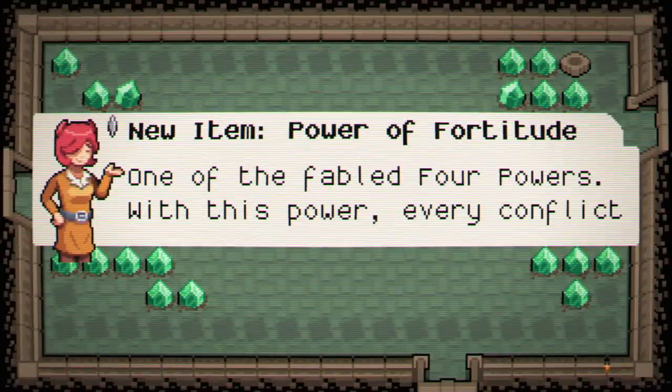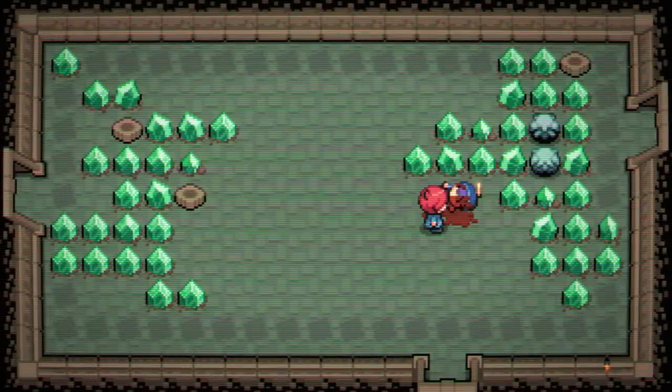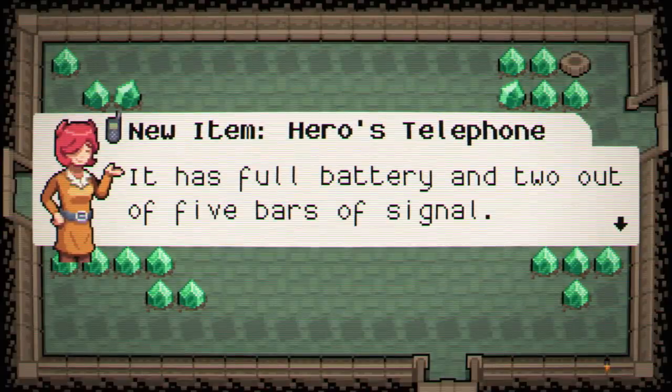One of the fabled four powers — the power afforded to you. With this power, every conflict you survive will make you stronger. We've also apparently stolen the hero's cell phone, so that's good to know.